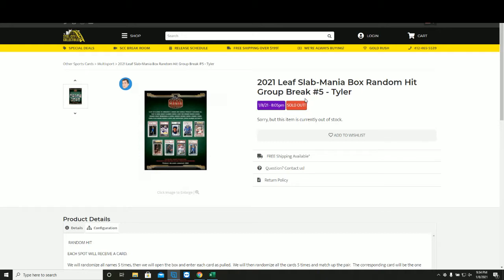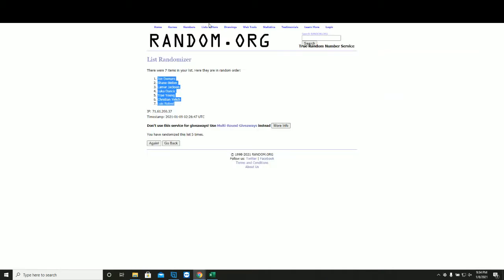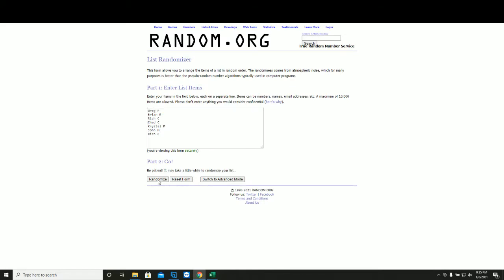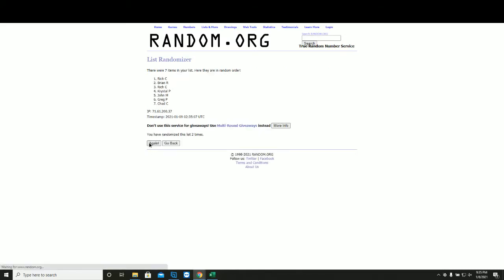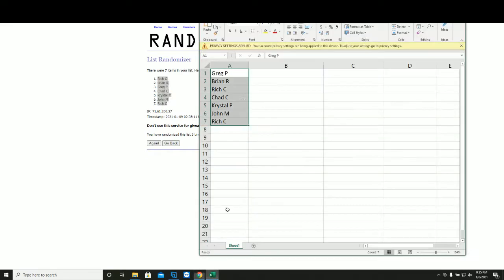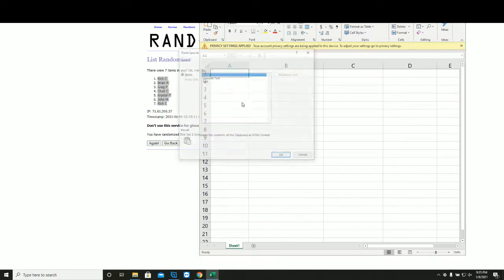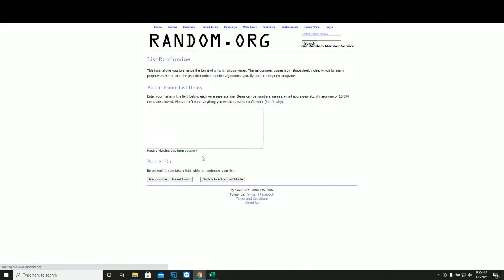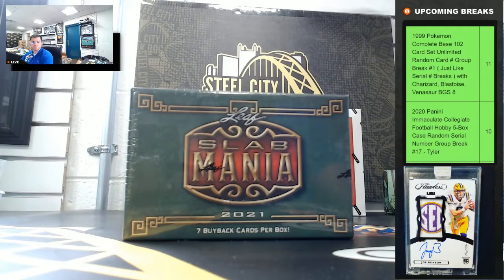One Leaf Slide Mania random hit number five, new list five times. It's one, two, three, four, and five — this will be your new spot in the group break. Random hit: I'll enter each card one by one, we'll run five times and match up our list to the corresponding card, so that's when you will receive. Good luck, you guys!